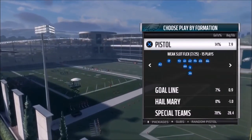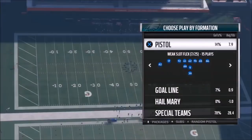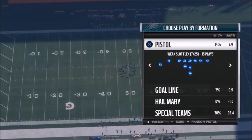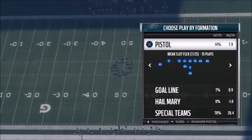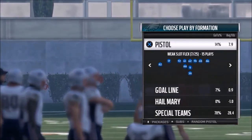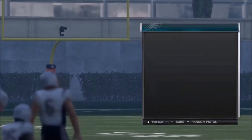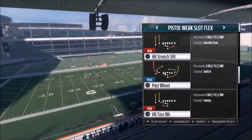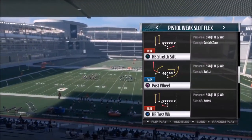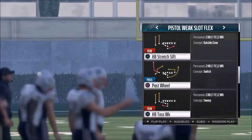As always, I got part two of my Pistol Playbook — Pistol formation, Pistol Weak Slot Flex. I couldn't find this formation anywhere else in the game. I'm pretty sure this particular formation is so glitchy that they took it out of the game, maybe last year or the year before. It was such a good formation — slightly different than it is now. I used to use it out of the Atlanta playbook. It was just a nasty, glitchy toss play, which I showed in the first video.